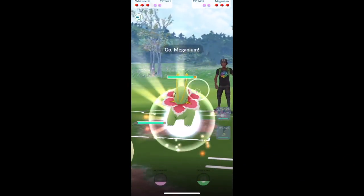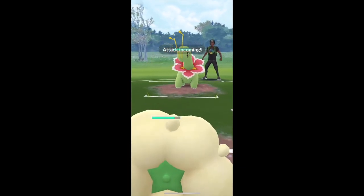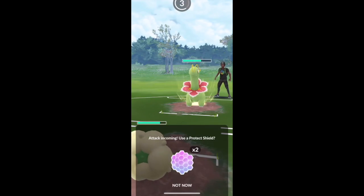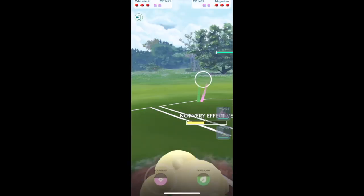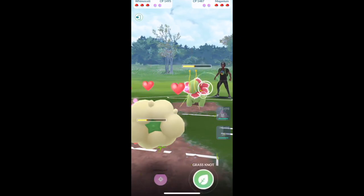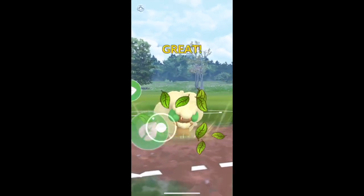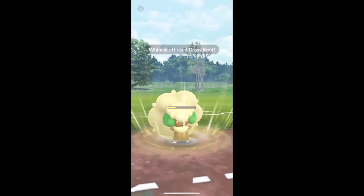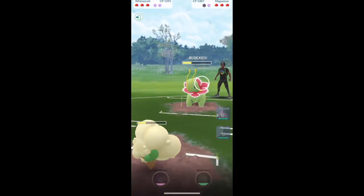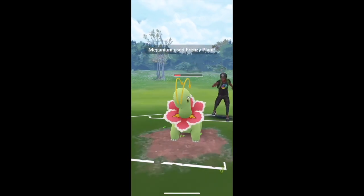Here comes Whimsicott into Altaria. I feel safe doing that because I also have Gfisk, so if Whimsicott faints against Altaria it's not a super big deal. Now this is actually really good - I don't know why they swapped Meganium in, because Whimsicott completely walls its charge moves. That was so bad. I'm just going to see if I can get a shield here - I can't, that's really good.